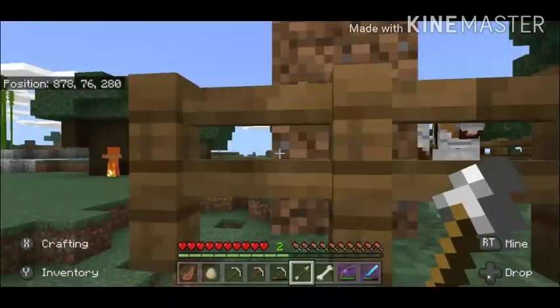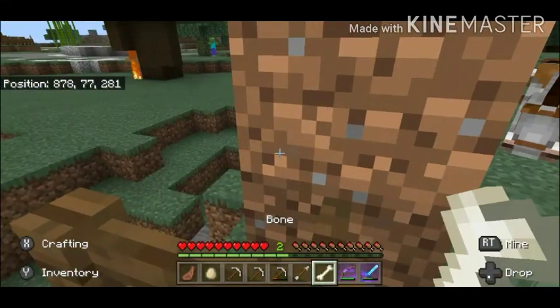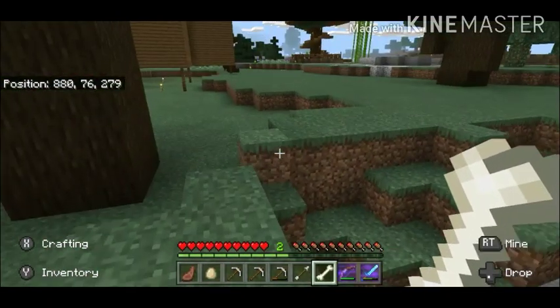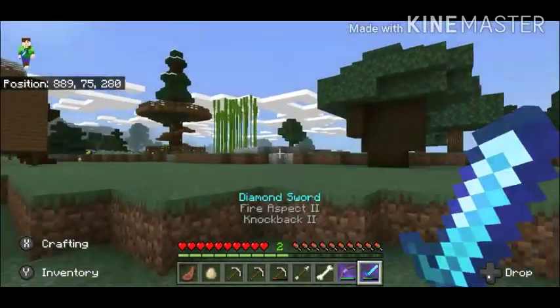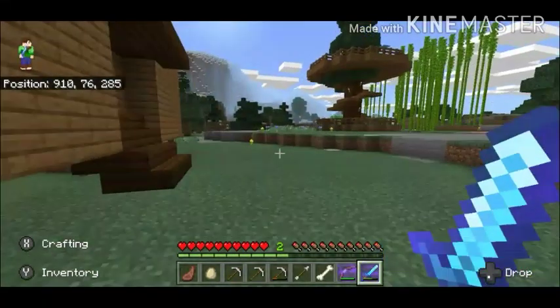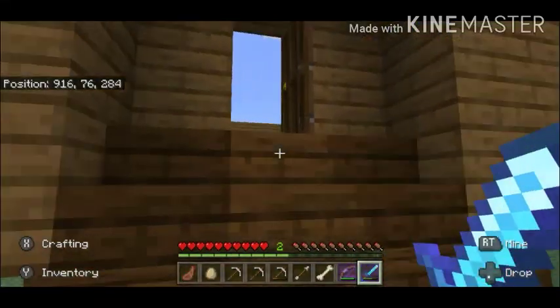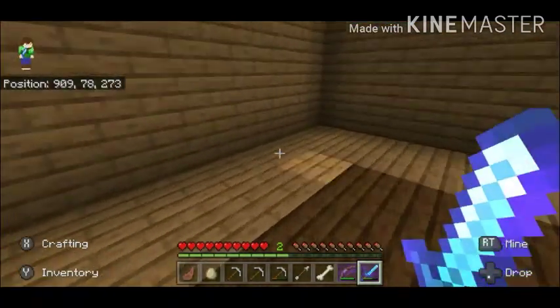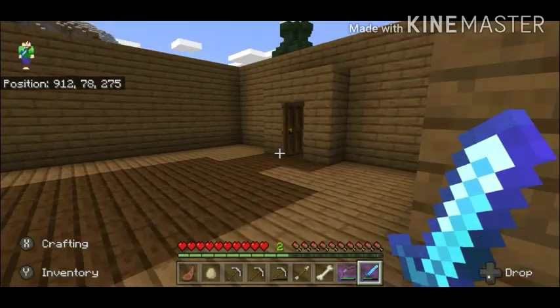We have a little dirt situation right here because two creepers blew up one time. This is basically Monji's new place — here she has the house that she will be living at. This is the new house she's building, which is a very different style than her first house which I just showed you earlier.